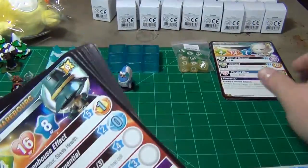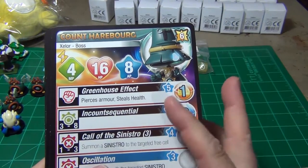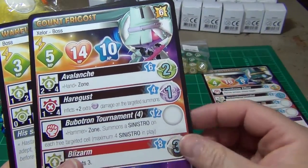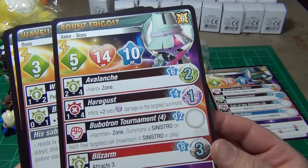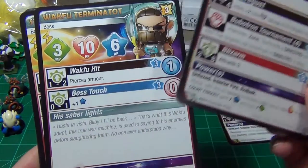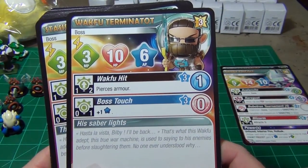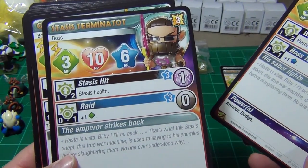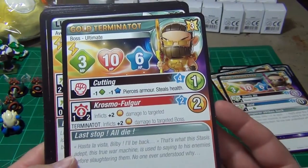You have some of the extra large cards. The character that comes in the Fragost expansion is Count Herborg. You also have Count Fragost, who is a promo that you could get — I got him through the Kickstarter, but you can also get him through special events. Next one is also a promo. Then we have Wakfu Terminatot, another promo. We have Stasis Terminatot, another promo. And you have Gold Terminatot, also a promo.